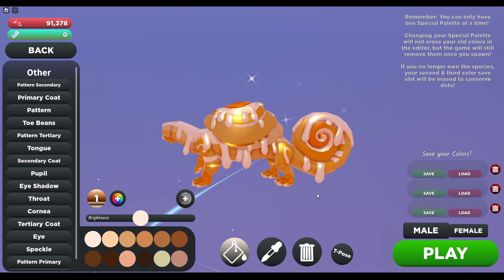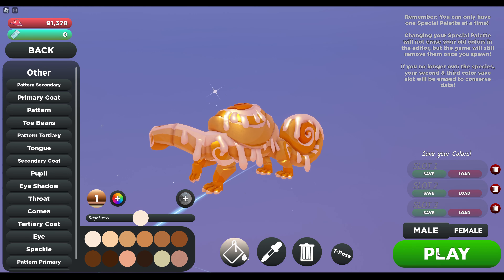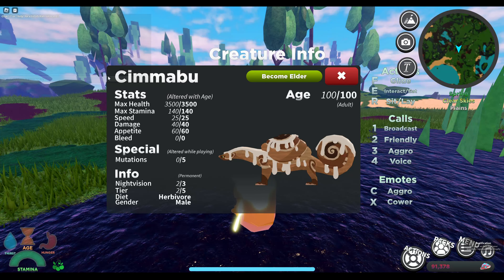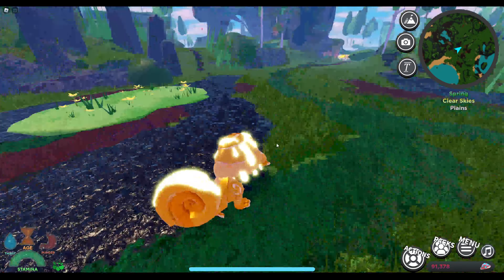It says a new creature didn't release for that, but this is gonna be it. Glimmer Simaboo, if I pronounce that correctly. Simaboo — yes, I guess I did pronounce it correctly.